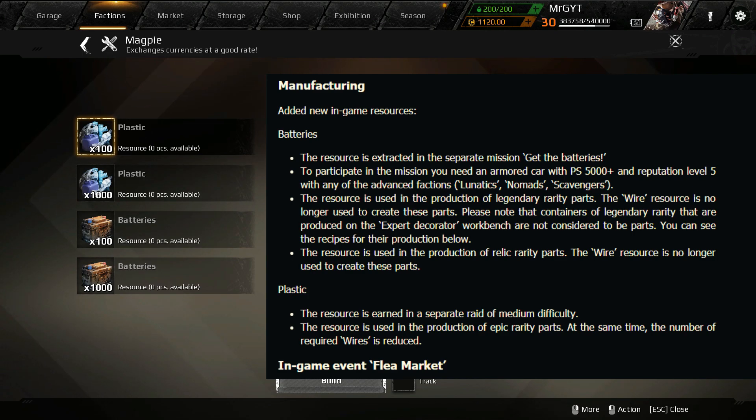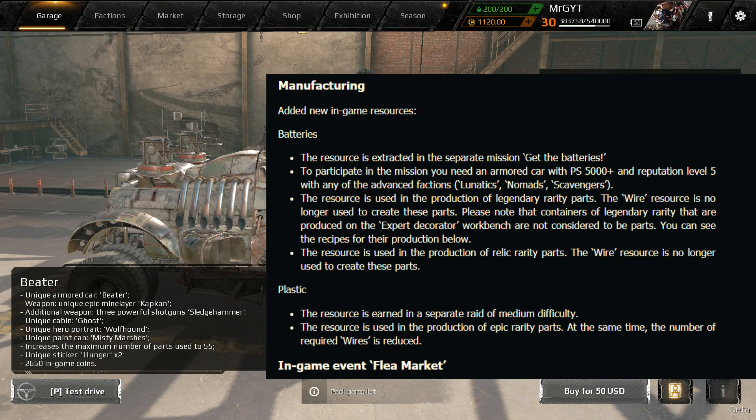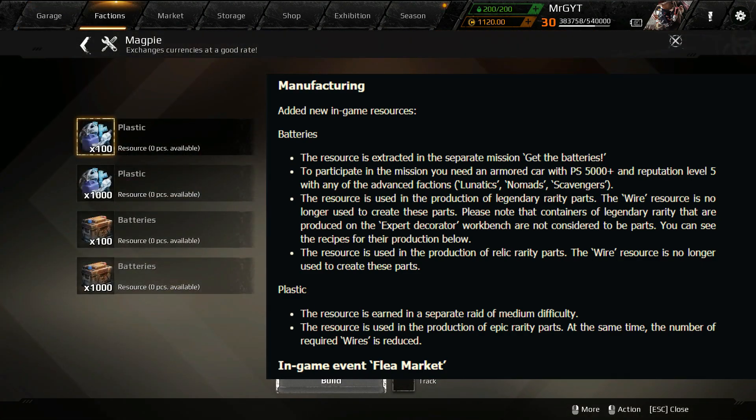The Flea Market event will end on May 31st. During the event, all survivors can exchange wires for the new resources — battery and plastic — with a resource exchange rate of 1 to 1.